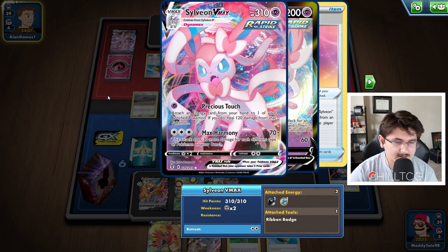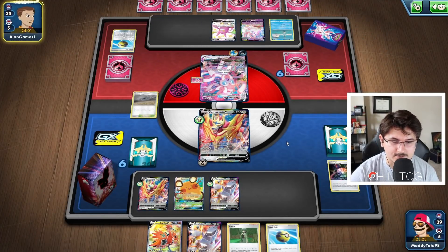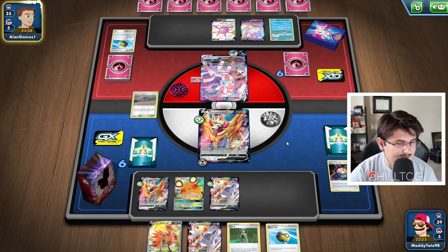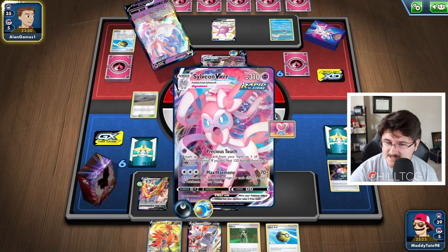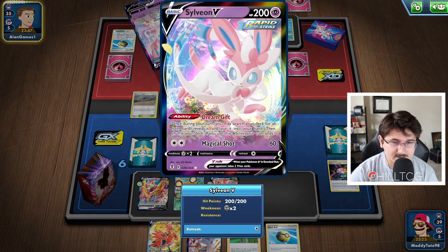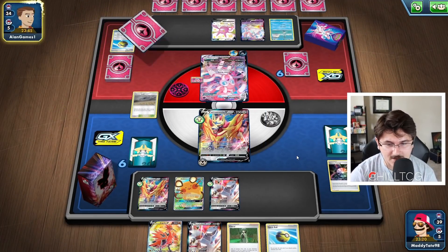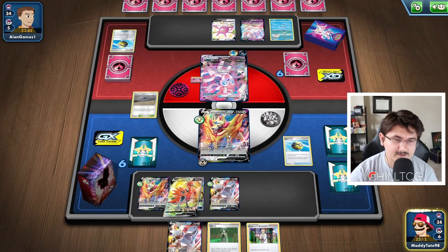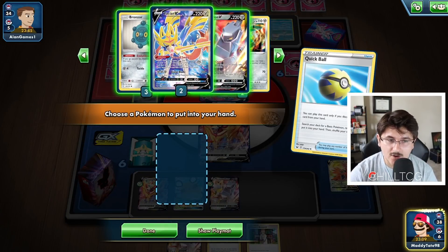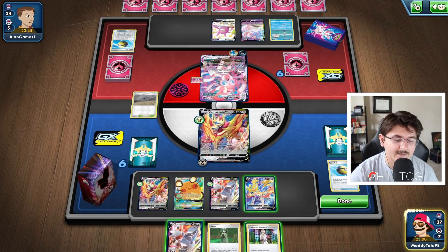Does he have Boss's Orders in hand? He does evolve into the VMAX. We would definitely like to get into a Duraludon VMAX as soon as possible. It might not be worth benching the Zacian, but I think we can afford to bench one. If we get into the Duraludon VMAX we should be in a pretty good situation. He's actually not going to attack, so definitely an interesting play on his part — he's going to end his turn with Dream Gift. We did play Dedenne last turn and then got Marnied into kind of a tough hand. We top deck the Research, which is super, super cool.